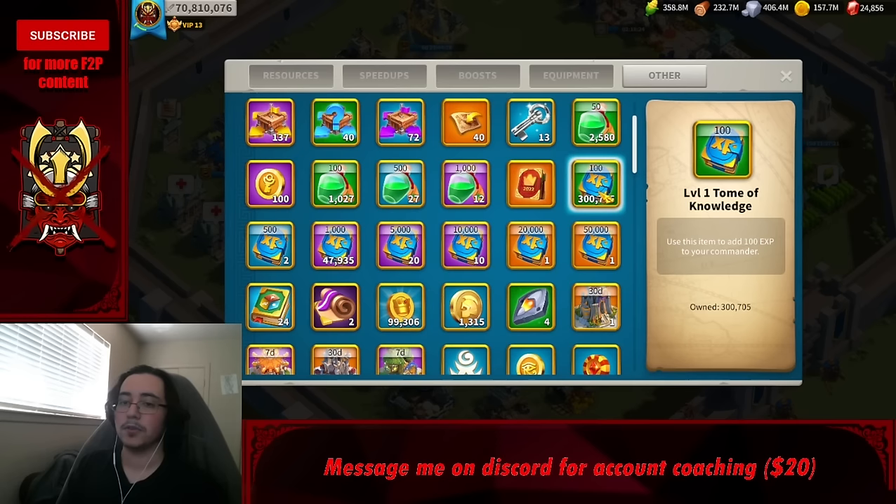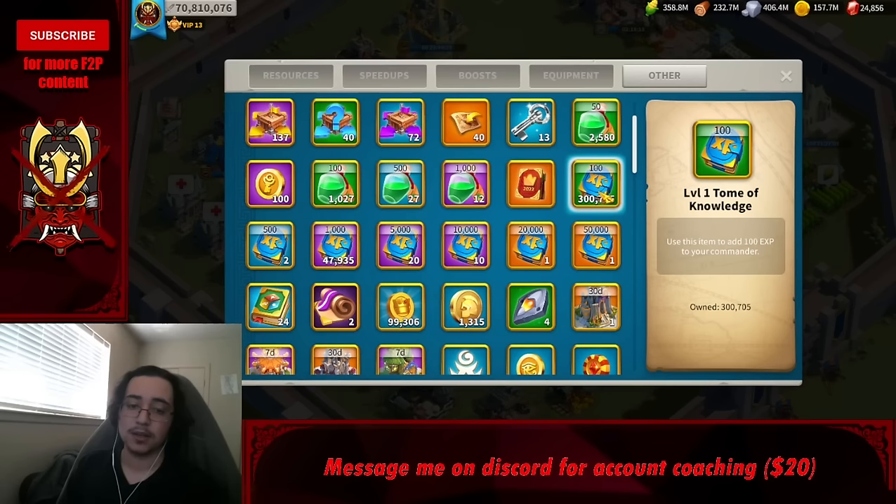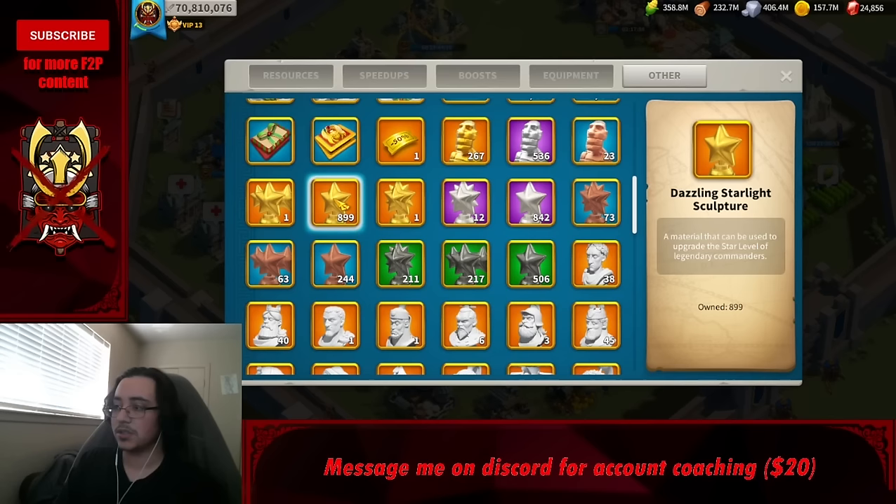Experience tomes come from barbarians, guardians, forts, keys, and events. They're generally plentiful and should go into your gatherers and primary commanders. More on XP usage is in the commanders chapter.